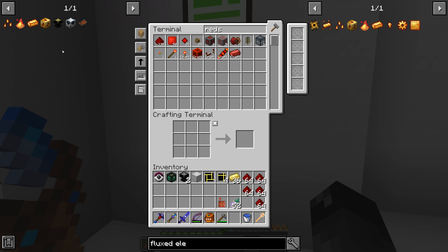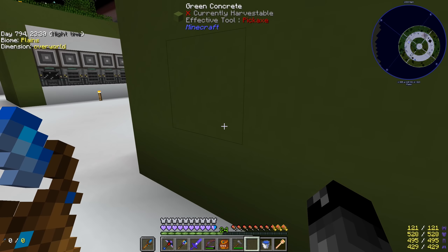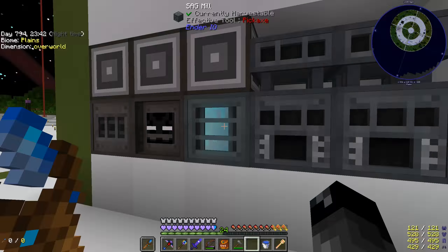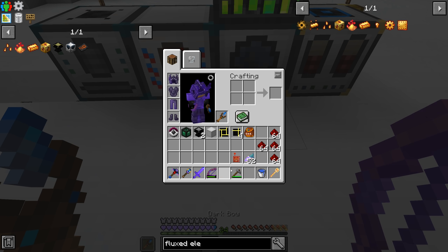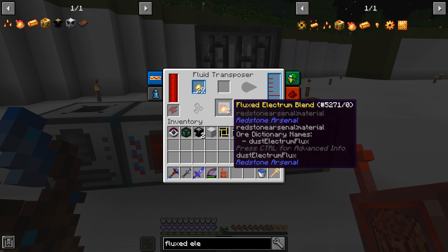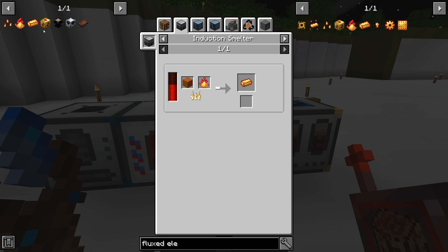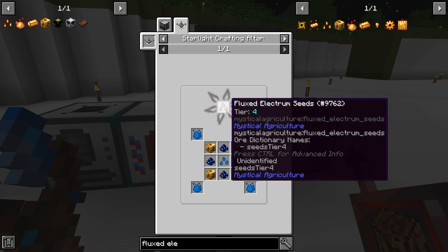Now that we have the electrum blend, we need to start melting down some redstone in the magma crucible, then put it over in our fluid transposer. Grab the electrum blend and that goes in there — cool, we're making our flux electrum blend. Turn that into ingots in the induction smelter by mixing with sand, combine to a block with the factorizer, and then we can make the seed. I'll 10/10/10 it like I've been doing.